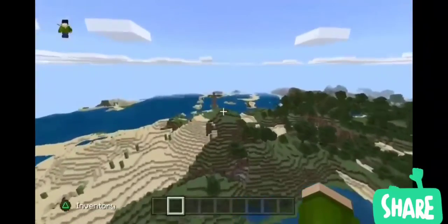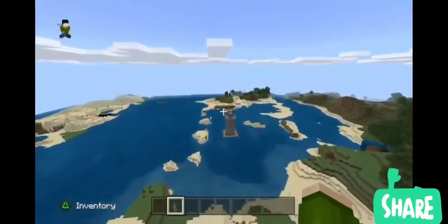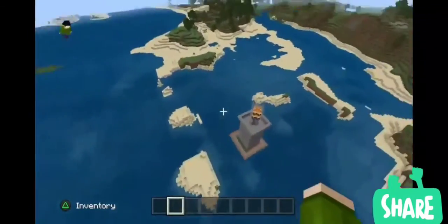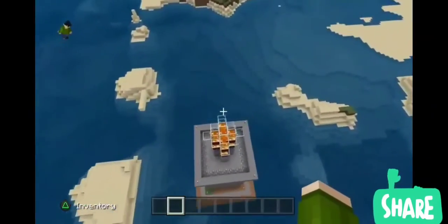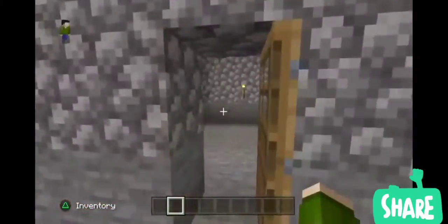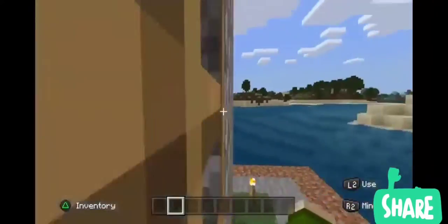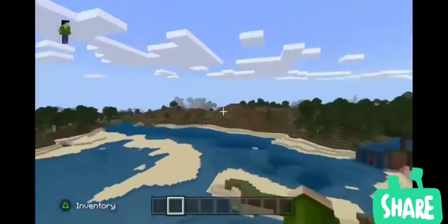I'm currently looking for the secret lighthouse that for some reason I cannot find. Oh whoa — oh my god, there it is! We found the secret lighthouse — I guess it wasn't too far. Let's check it out. There's netherrack getting burnt with fire, so it looks cool — it actually works. Nothing really special; it's just a cool build. It was really secret though — no one really knew about it back then.